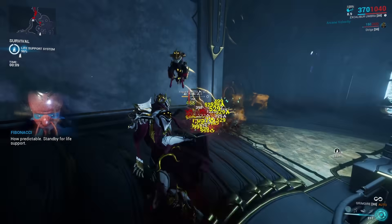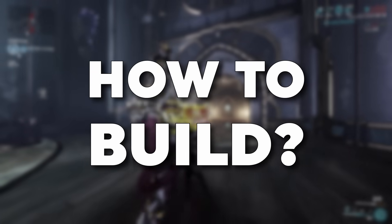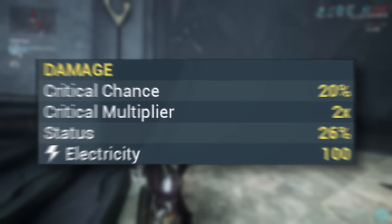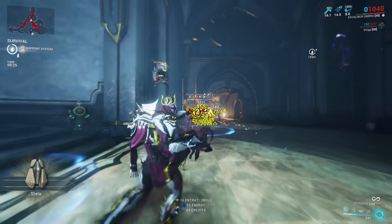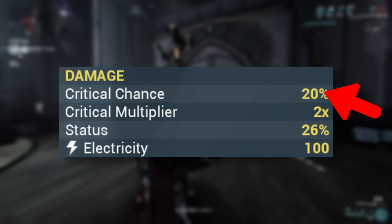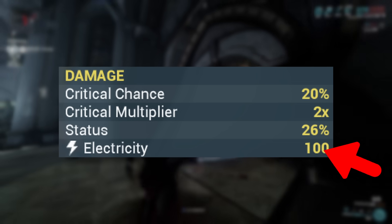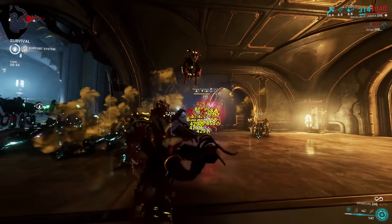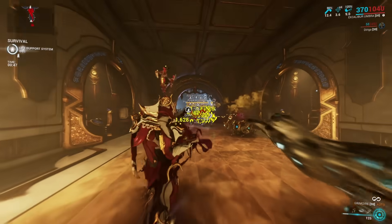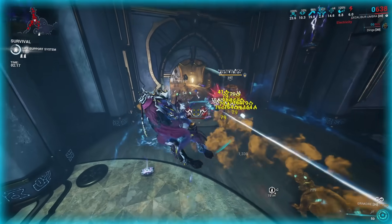Now, why did I phrase that so pessimistically? Well, that leads us to how to actually build the grimoire. When we take a look at the stats, they do not look all too special — they are pretty much the definition of mediocrity right now. We have an average crit chance with an average crit multiplier and an average status chance, and deal pure electricity damage, which is probably not the best damage type in the game. Getting back to the four Canticle mods, which all require you to kill enemies with the grimoire, this is actually not all too easy, especially at very high steel path levels, because the weapon just doesn't have the damage output for that.